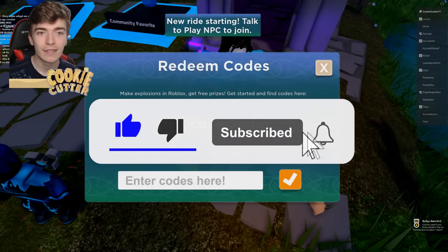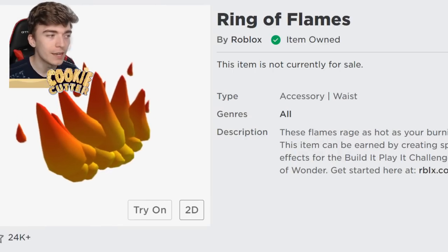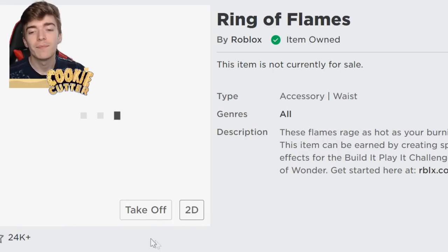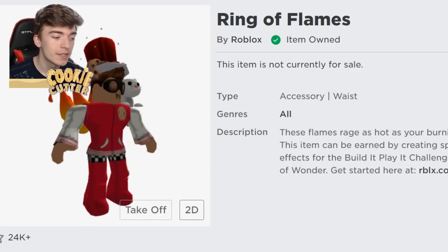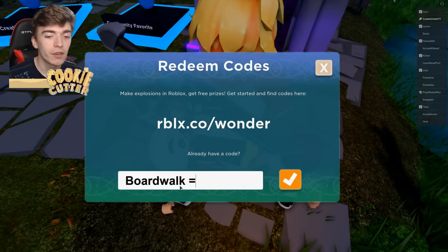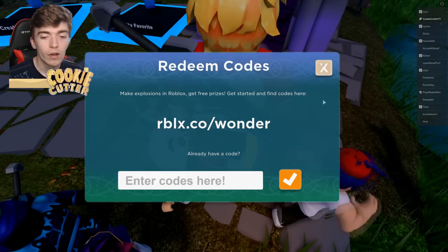We also got a tiny little badge which is pretty cool. I also forgot to mention one more item — the Ring of Flames. This is a really cool waist accessory which is a bunch of flames. It's actually a pretty cool promo code item. It's literally a Ring of Flames and it's really decent. Just go into the codes and type out the code BOARDWALK — B-O-A-R-D-W-A-L-K.